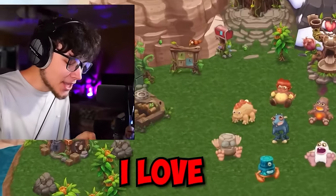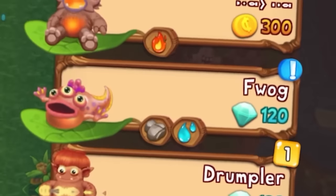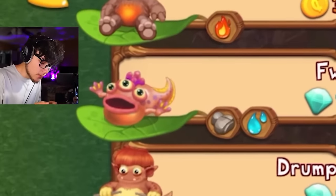I love Dawn of Fire, this game is just so awesome. We are wasting no time — going straight to the market to see who we're going to breed next. It looks like Fog is going to be our next monster, and that's earth and water.